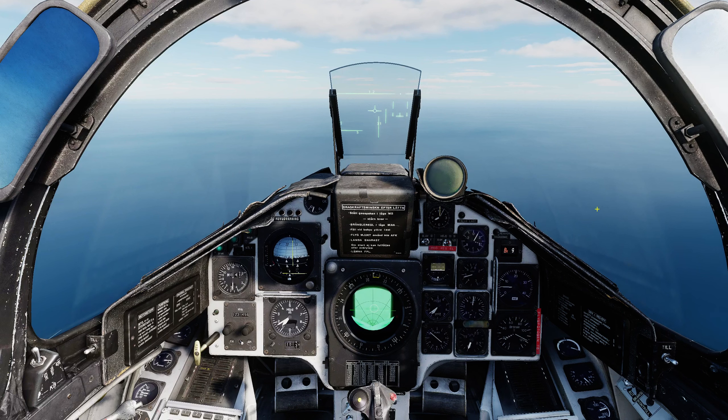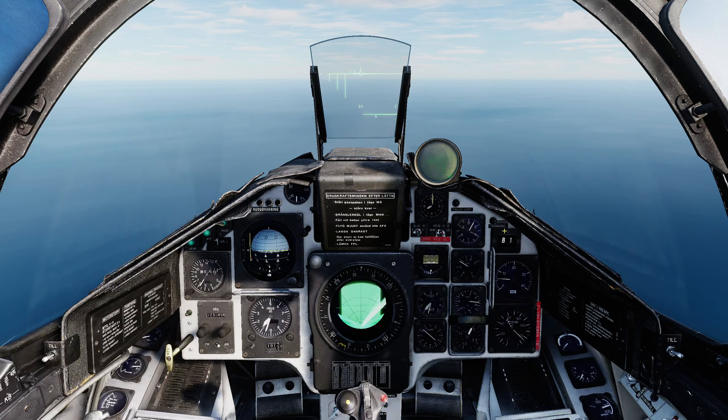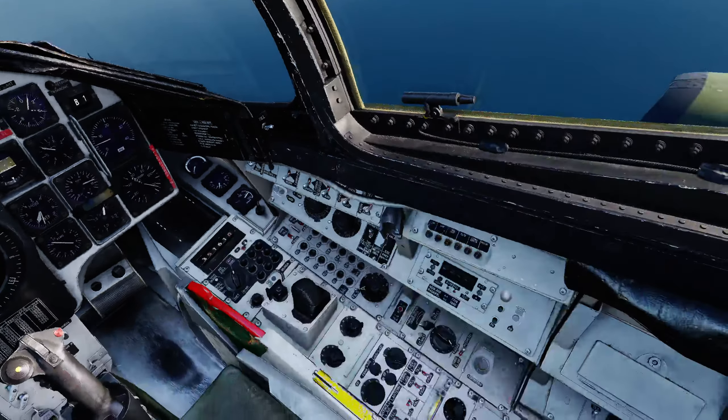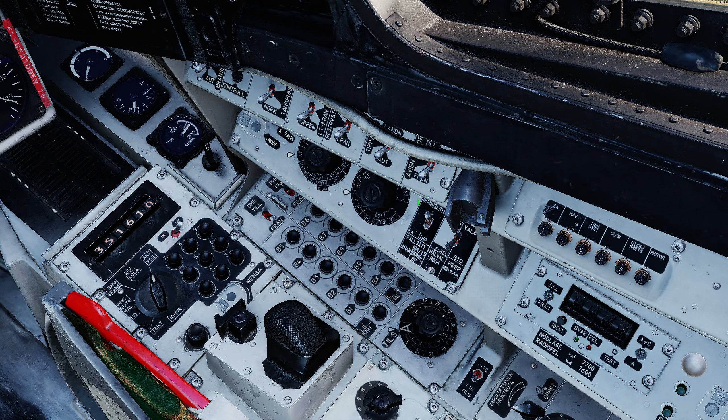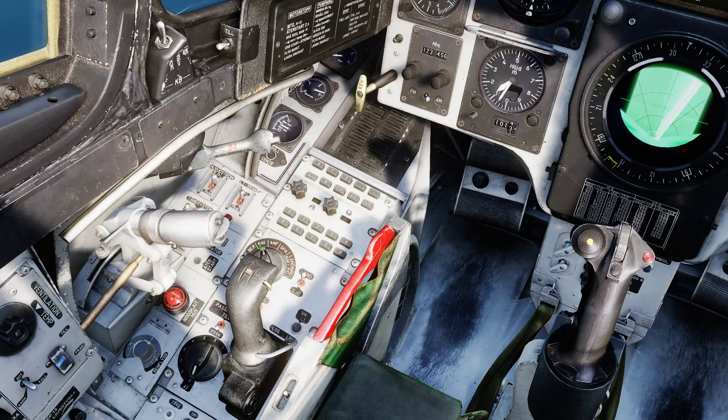I'm going to reset and demonstrate quick mode. Here we are in the cockpit — setup for quick mode is, as you'd expect, pretty quick. I've got the weapon selector in attack, series selected, and standard on the settings. I'm in nav master mode — this will work in either nav or reconnaissance mode, SPA. I've got the radar on in A1 mode with the 30-kilometer range displayed.